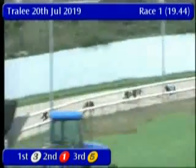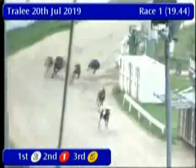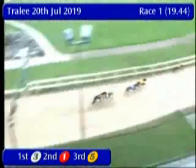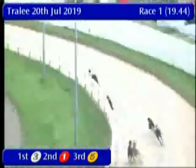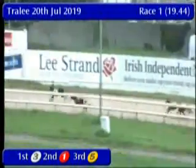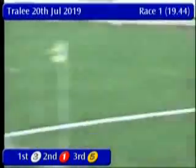A lot of bumping and boring at the opening bend involving 5, 6 and the back pair. But trap 3 up front has a 3 to 4 length advantage as Slip Along Sky goes on to be a convincing winner of your opening race. In trap 1 back in second, that's Burnt Oak Bound. 5, Astrovision will also qualify in third. The winner's time: 18.05.